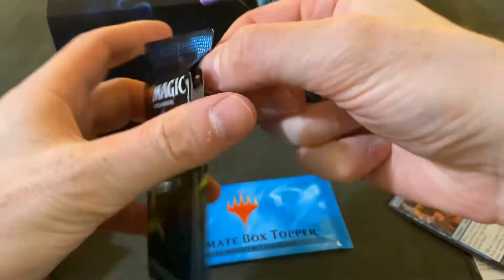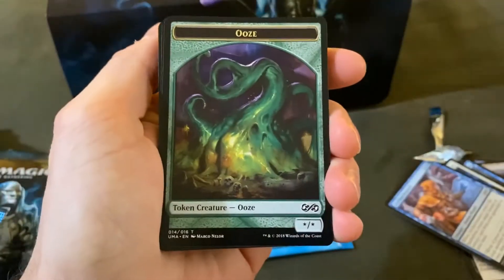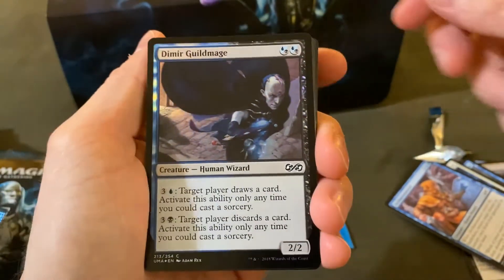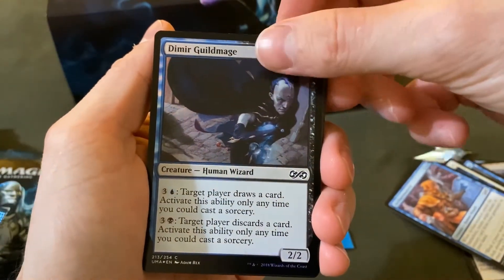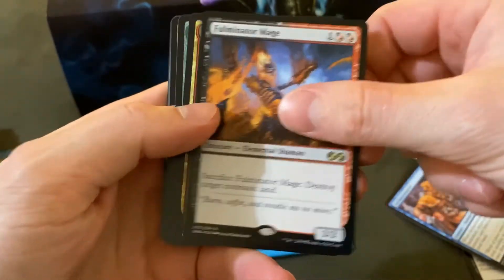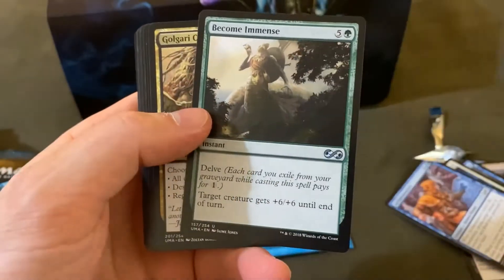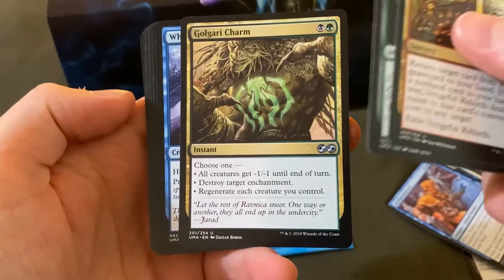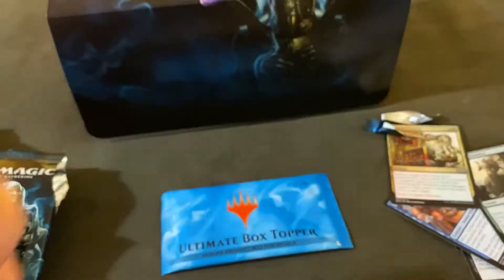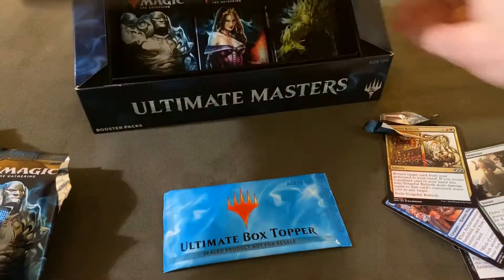I think that's just coincidental — I'm just saying it's coincidental. We have an ooze token. Dimir Guildmage — always a good one — and for the rare, Fulminator Mage foil. That's great, this box is cooking for sure. Vengeful Rebirth, Become Immense, Golgari Charm.